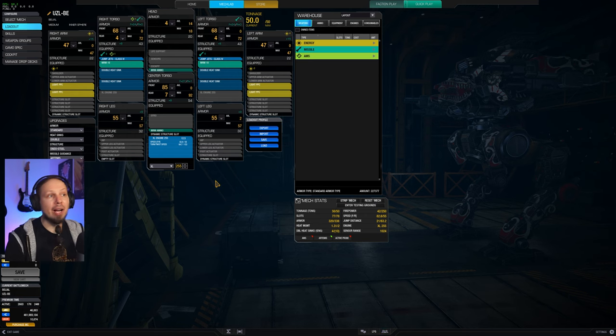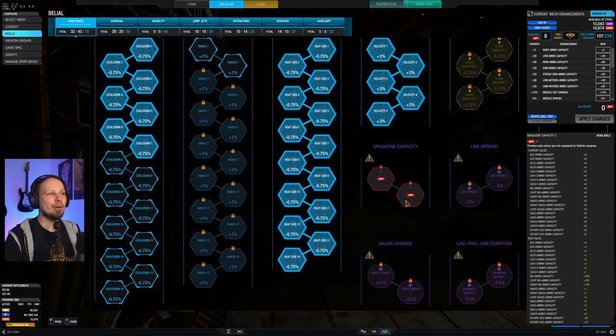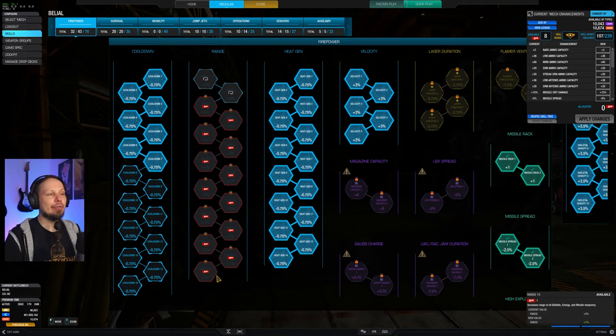Heat management is okay. We have only two tons of ammo, one for each missile launcher. What really shines here is the quad light PPC setup. Now let's take a look at the skills — I went for not all the cooldown because the mech is somewhat toasty.